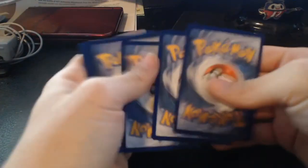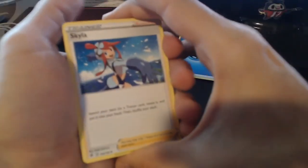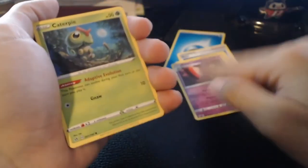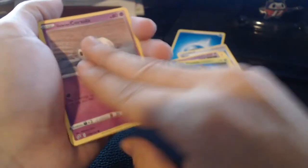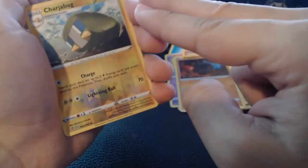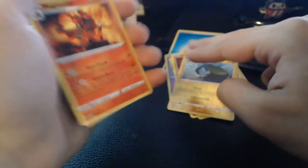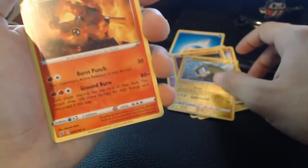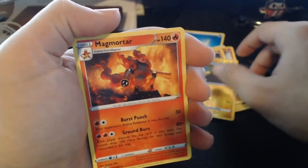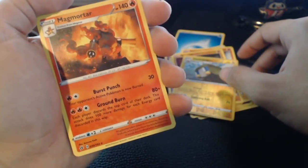Next pack — three to the front, Water Energy on the back. We got Skyla, Electrode, Jolteon, Caterpie, Corsola, Litwick, Shinx, Rolycoly, Shedinja as the reverse, and Magmortar. Simple and basic. With art like that I kind of expected it to be a holo at least, but it's still cool looking art, not going to deny.